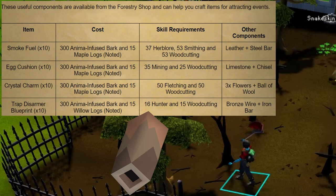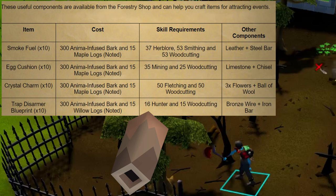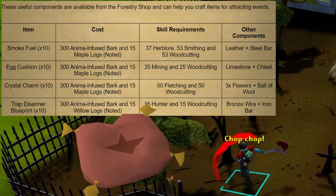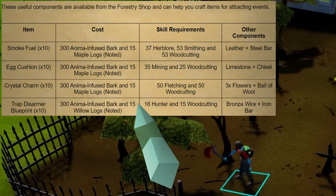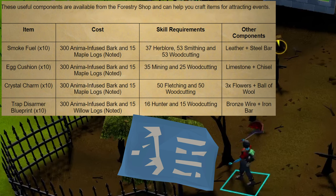You can buy 10 smokefeels for 300 anima infused bark and 15 noted maple logs. These will require 37 Herblore, 53 Smithing, and 53 Woodcutting, as well as leather and a steel bar to turn into the smoke canister. You can also buy 10 egg cushions for the exact same price, however this one will require 35 Mining and 25 Woodcutting, along with limestone and a chisel to turn into a padded spoon. Next is 10 crystal charms, again costing the same price. To turn this into a petal circlet, you'll need 50 Fletching and Woodcutting, 3 flowers, and 1 ball of wool. Finally, 10 trap disarmor blueprints cost 300 anima infused bark and 15 noted willow logs, and require 16 Hunter and 15 Woodcutting, as well as a bronze wire and an iron bar to create the trap disarmors.